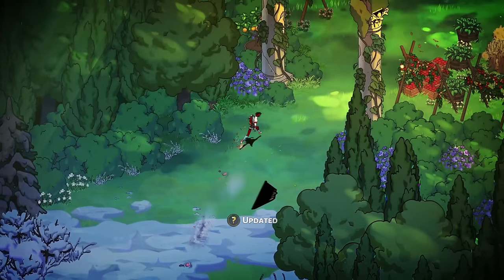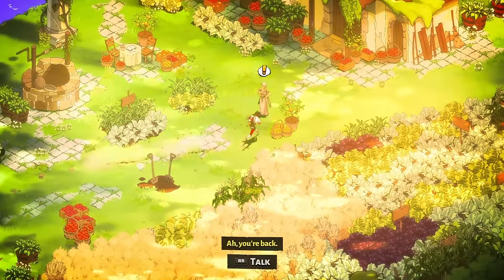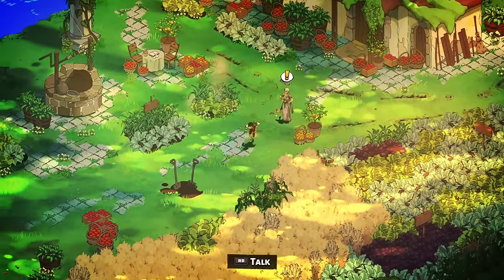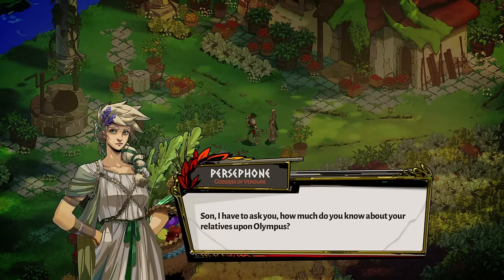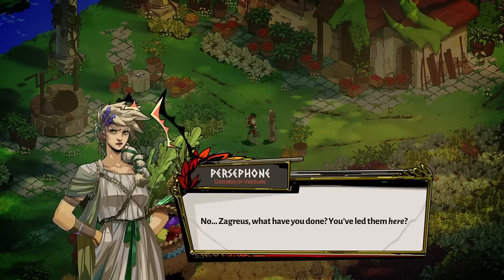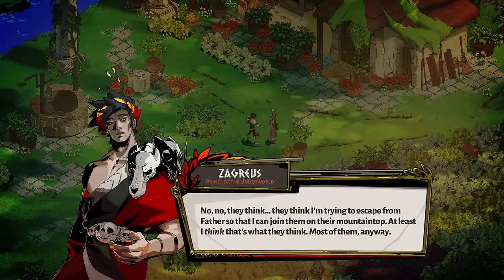I often tend to prioritize boons that provide AoE damage like chain lightning more now. We're going to listen to Persephone. She asks: how much do you know about your relatives upon Olympus? Zag says a little — he's been in contact with Athena, Zeus, and others ever since he first left father's house. They've been assisting him in getting there. Persephone says: no, Zagreus — what have you done? You've let them here? But he says no — they think he's trying to escape father so he can join them on their mountaintop.